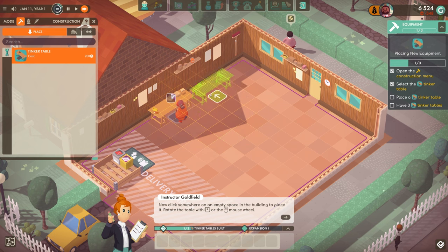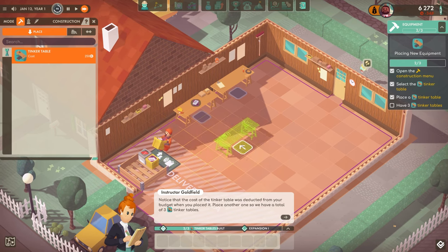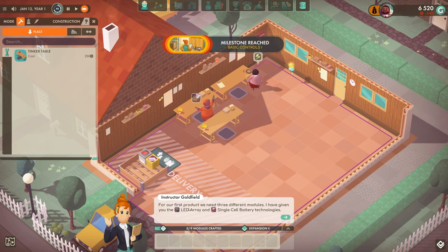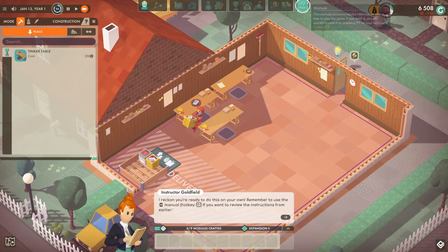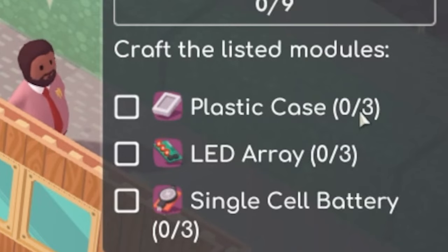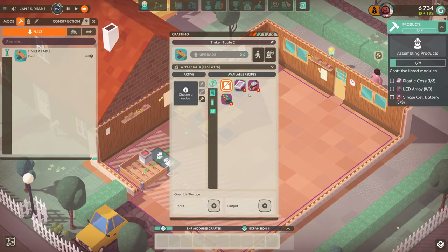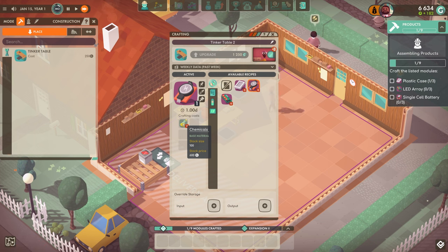Then we're going to place down a new table. I have three tinker tables now. We've got an LED array and single cell batteries. So we need to make three plastic cases, three LED arrays, and three single cell batteries. First of all, let's hire a new employee. Let's get a single cell battery in there - and that needs chemicals to actually be made.